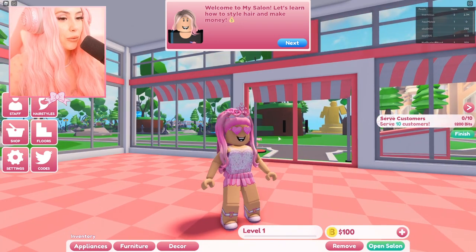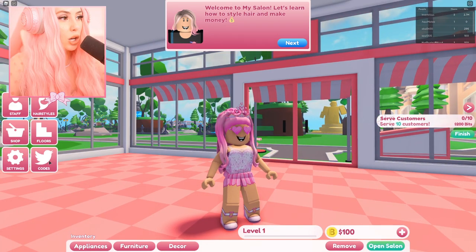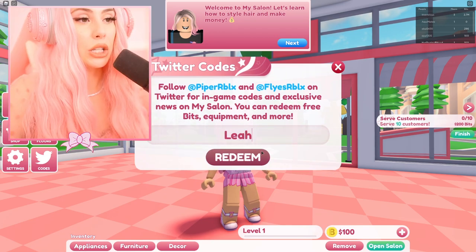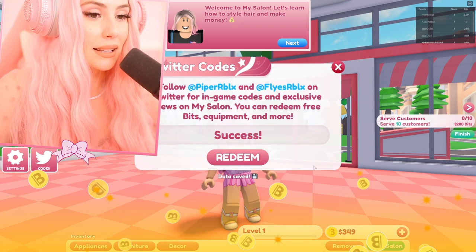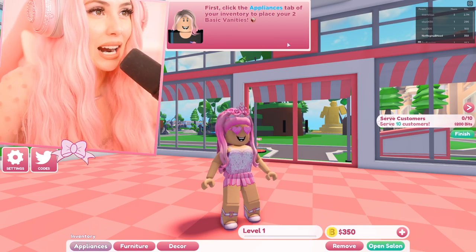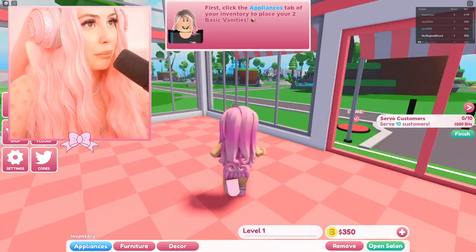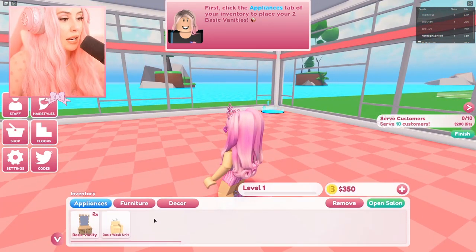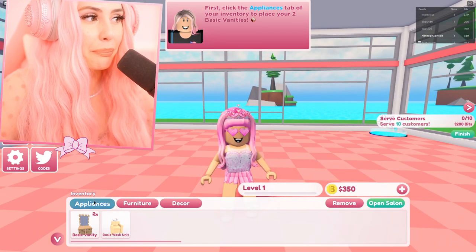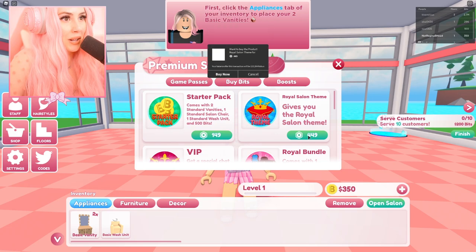First, I'm gonna enter a code — because guys, I literally have a code in this game. Go to code and enter 'Leah' because you can get some free bits. Look at that — 250 bits! Welcome to my salon. Let's learn how to style hair and make money. First, click the appliances tab of your inventory and place two of your basic vanities.